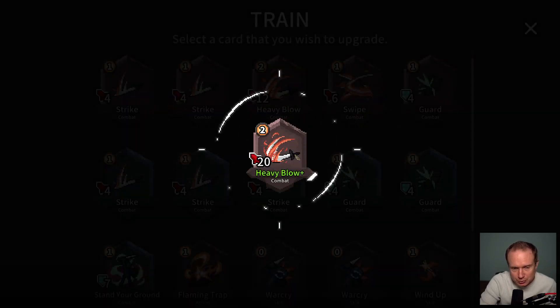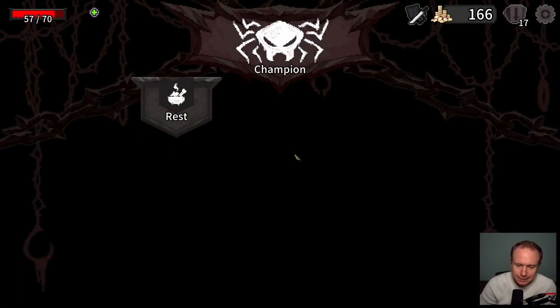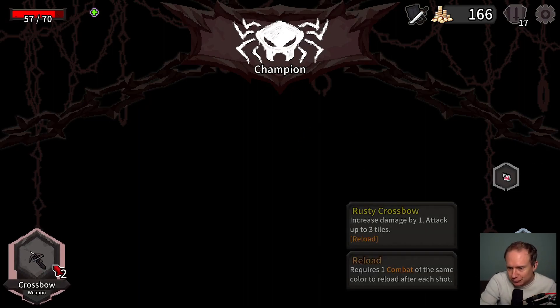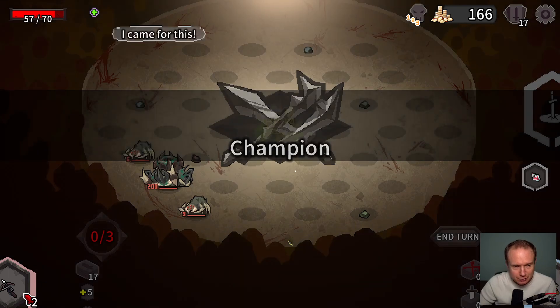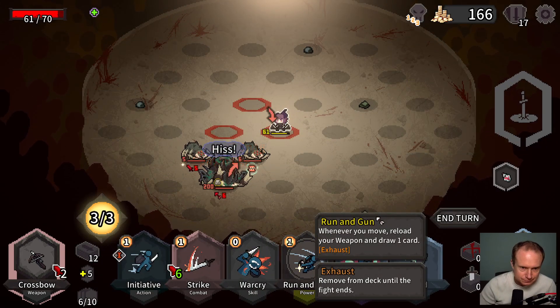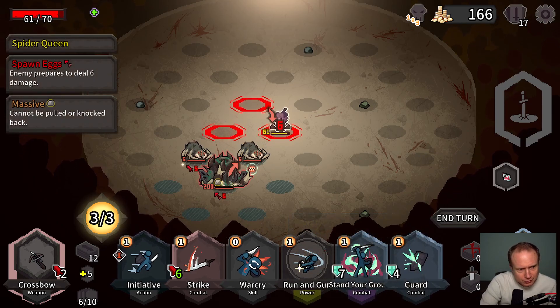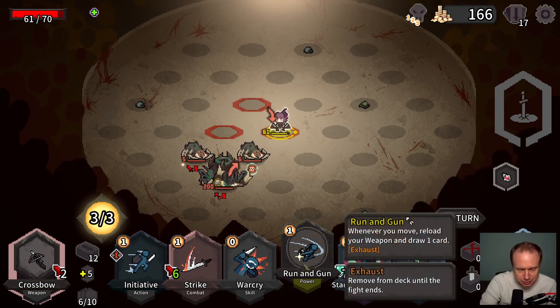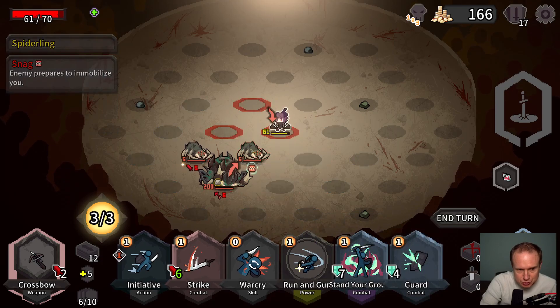Oh, Wind Up becoming free is very interesting — how much bigger does this get? 20 — all right, let's go for that, this way we'll get some big hits in. I really like that aspect of it. All right, so — different champion. So what do you prepare — deal 6 damage, cannot be pulled or knocked. Okay, let's get Run and Gun going, these guys are small.